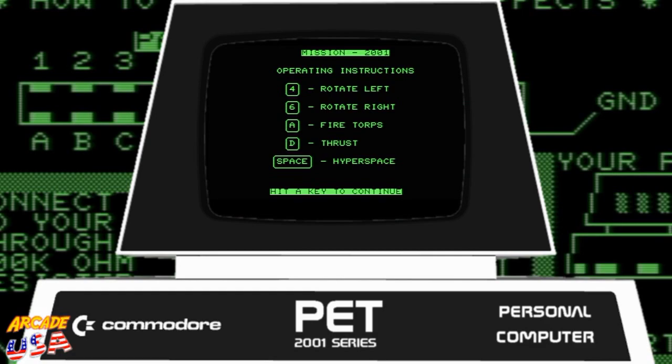Here are the controls: 4 and 6 rotate, F is fire torpedoes, D is thrust, Space is hyperspace. Okay, here we go!